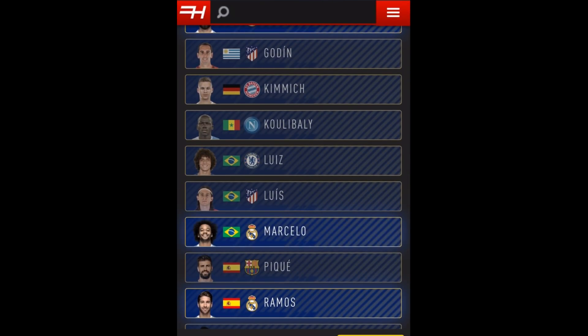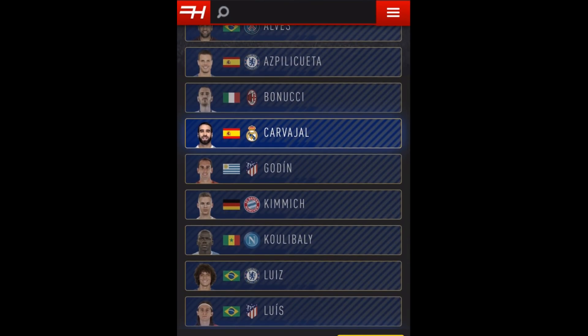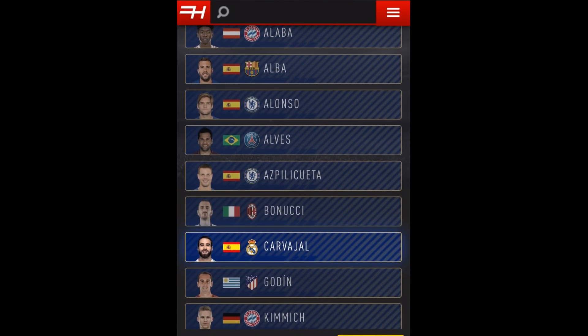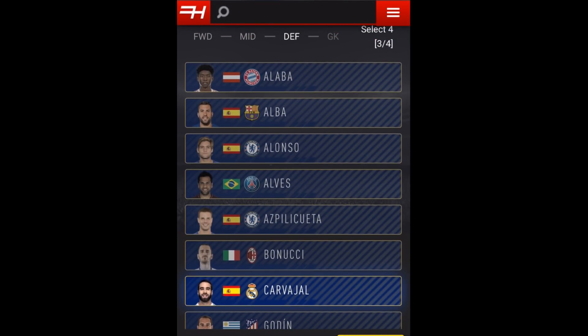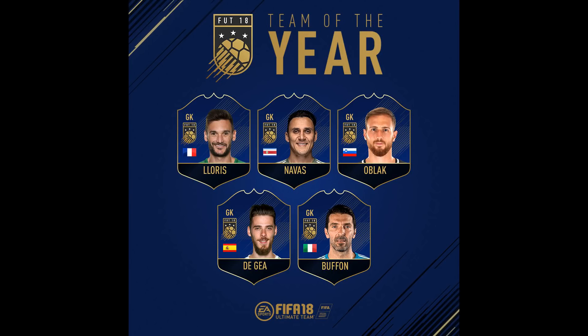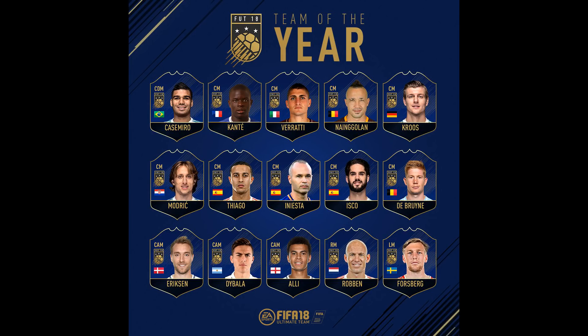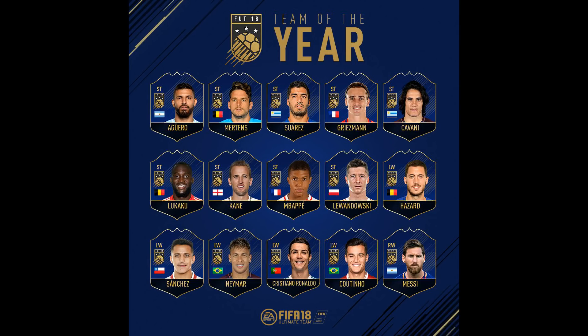The final Team of the Year will be announced starting on January 15th, with special Team of the Year player items available in packs for a limited time in FIFA 18 Ultimate Team and FIFA Mobile. Even though this year they're doing things differently, we may still see some part of the FIFA Pro World 11 in our game — that means Buffon, Alves, Bonucci, Ramos, Marcelo, Modric, Kroos, Iniesta, Neymar, Ronaldo, and Messi. But I'd love to have David De Gea get a Team of the Year card this year.